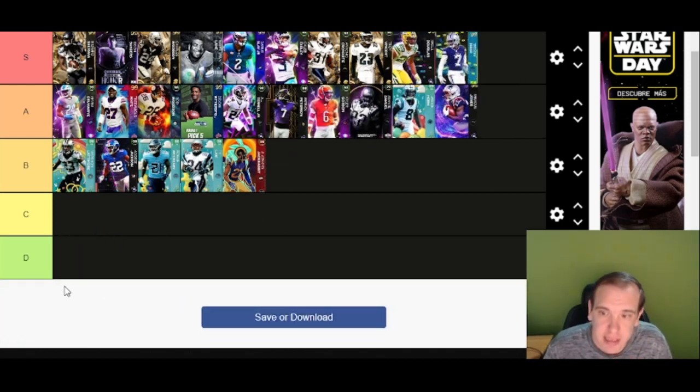Douglas is S tier — this guy's 6'2", he's big, he has good discounts, I love him. Diggs is S tier as well. Go try Diggs if you haven't — you should unlock him very soon. He tackles so well, and that's something big for me.